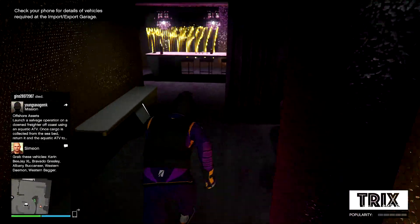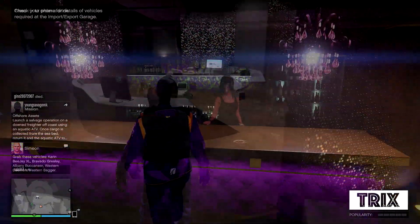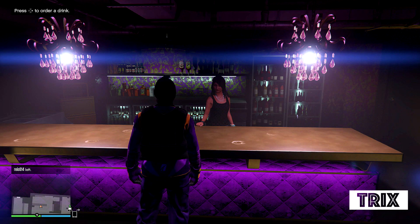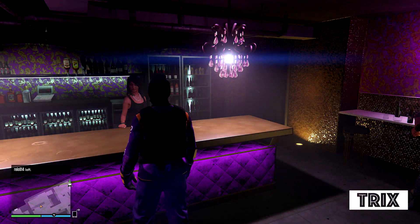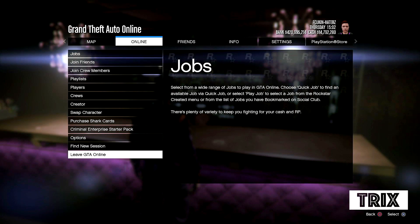Alright guys, so once you have found the mask you want to merge onto your outfit, you want to go ahead and walk downstairs and make it over to the bar. Once you have made it over to the bar, what you want to go ahead and do is order any drink guys, and as soon as you press X or A to select the drink...